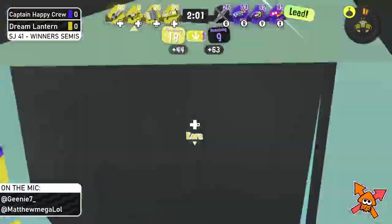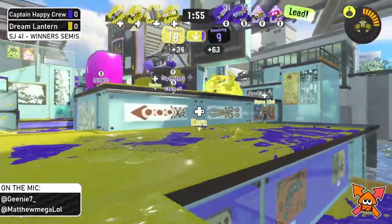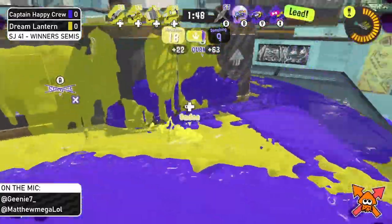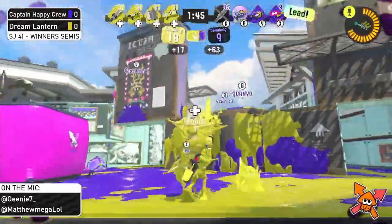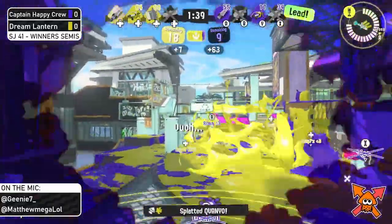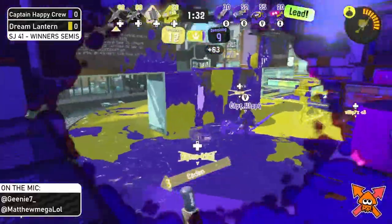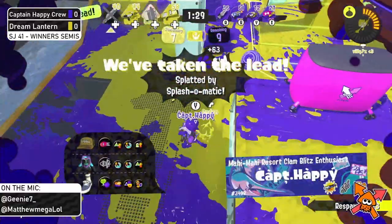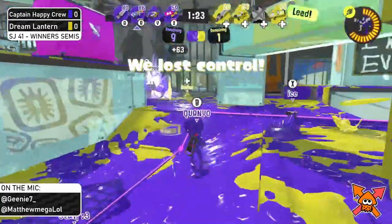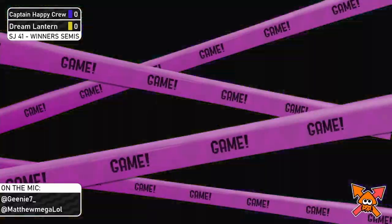Tara on Splash is charging up the Crab, getting picks and painting up to make sure Ice has nowhere to paint for those Triple Ink Strikes. The Crab goes out but the Stamper goes down. They're painting homes with Triple Ink Strikes. Cannon tries to push up but the Rapid gets the trade — two down for Captain Happy Crew, then three down. Dream Lantern could take the lead. Ice tries to run for the zone, neutralizing it to one, but they don't paint the zone — Dream Lantern steals the game.